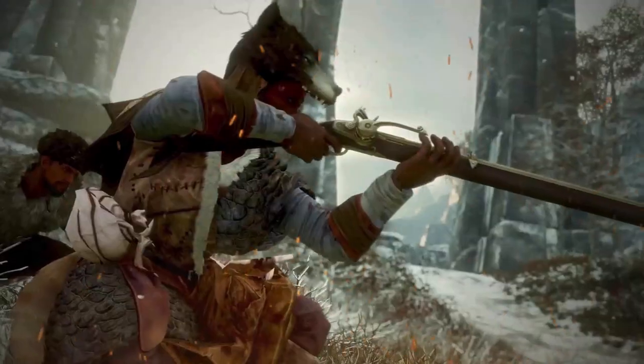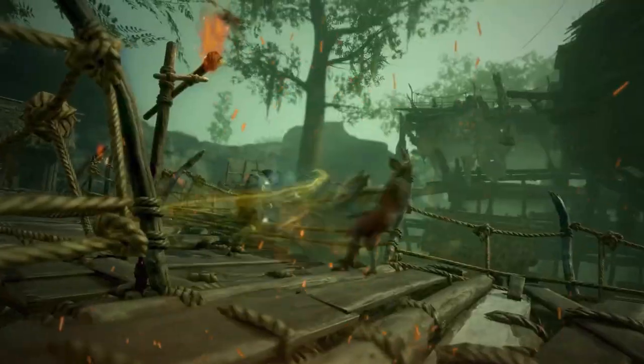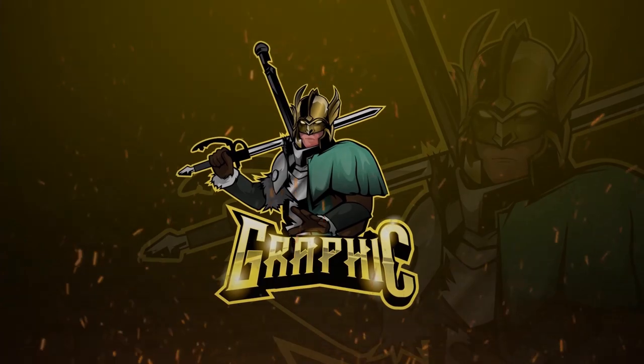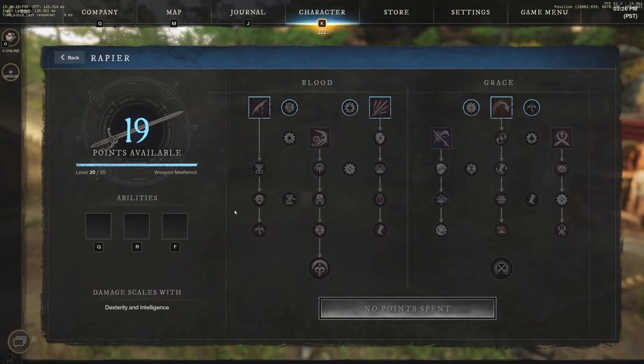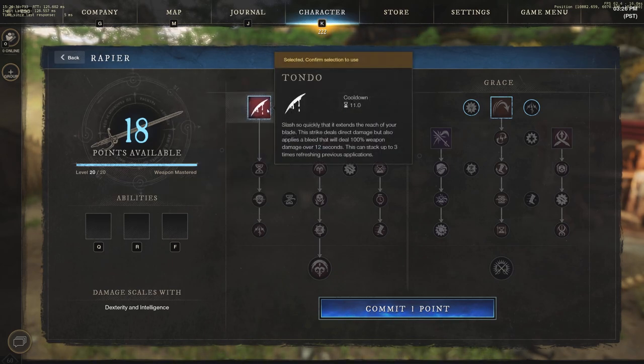We are going to go into the rapier and test every single ability. When using a rapier there are a lot of different abilities you'll want to try out — obviously some better for PvE and some better for PvP. We're going to skip past the passives today and talk mainly about the actual abilities themselves. We're going to start off on the blood side.